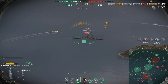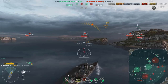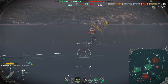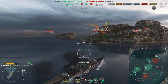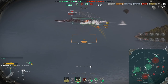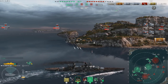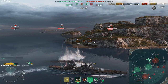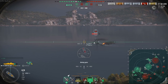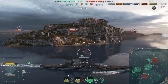The Soyuz is going forward so I'm going to drop both airstrikes on her. We're going to take the risk of showing a little too much side to the Iowa, but we kind of want to go behind the island instead of in front of it. Oh, 4k damage to that Soyuz — actually a pretty good drop and we got a fire from it. Iowa managed to not hit me — she straddled me a little but we're still safe and sound.